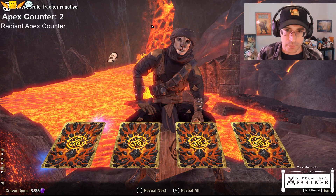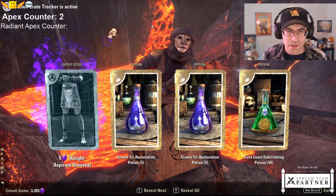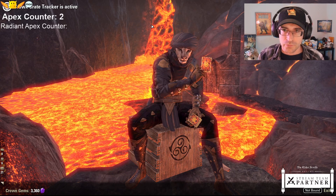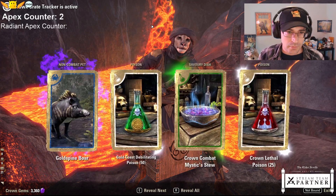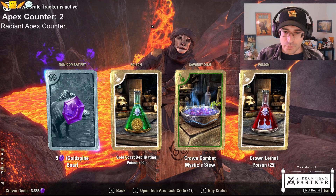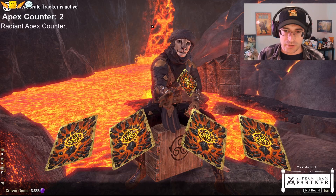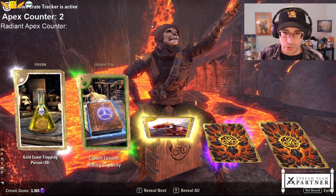I've been burning through my crown gems. I don't think I got 200 crates last season - might have just done 100. I haven't been buying Radiant Apex with gems, so that's keeping my gem count up.